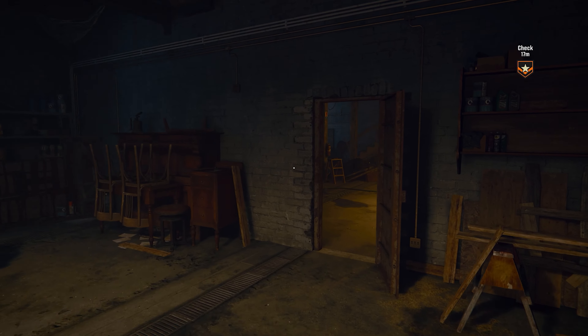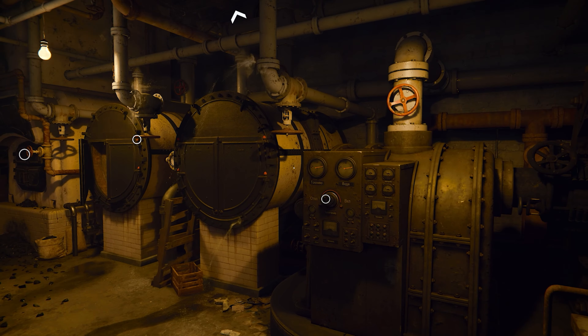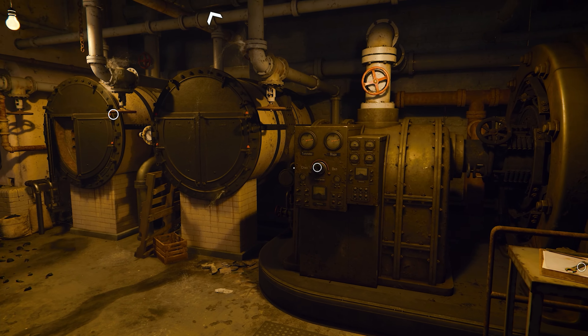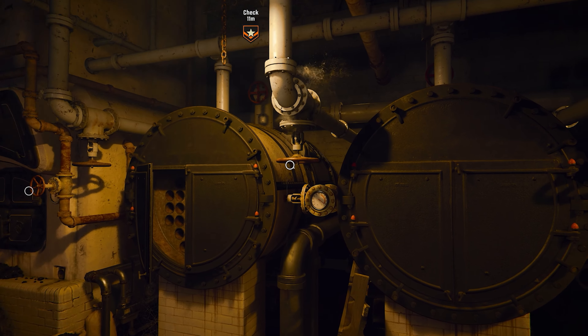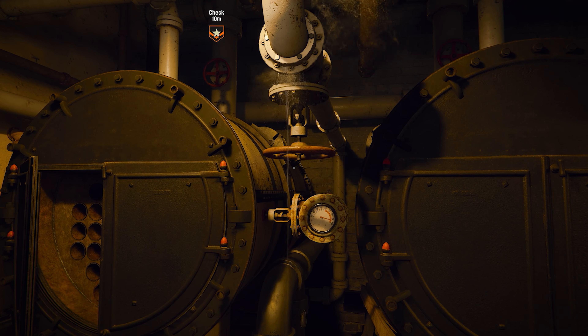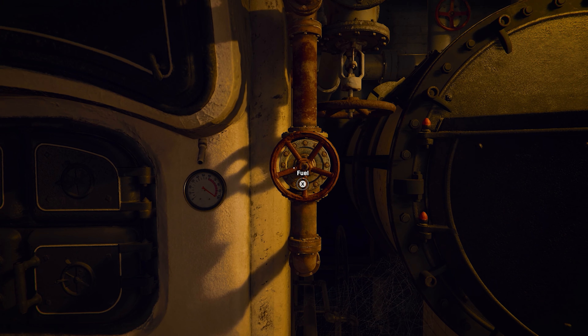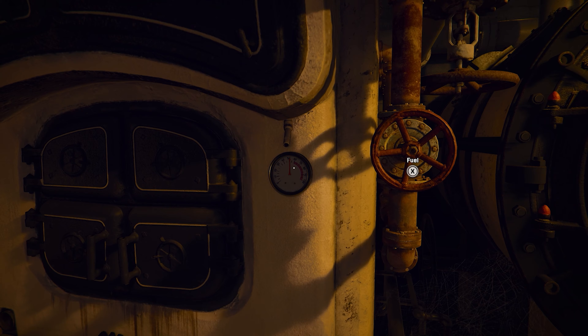To start we're going to head down into the basement for the boiler puzzle. You can just follow along with what I do on screen, but we need to restart the boiler first by turning the boiler valve twice to turn it off, then turning the fuel valve once, then we'll interact with the pilot to start it, and finally turn the boiler valve twice again to turn it back on.